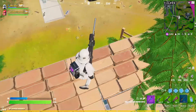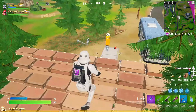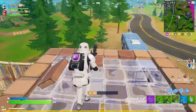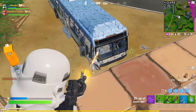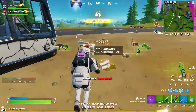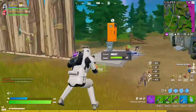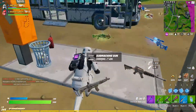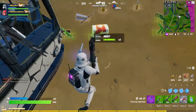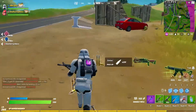I just gotta find them first. Looks like they're behind those trees. There they are — they've come out into the open. You're down. That's a Winterfest skin, isn't it? Double digits — 10 elims in a match. That's my first one in quite some time. Hope you guys enjoyed my two videos from yesterday: back-to-back victory royales. I don't think I'll ever do that one again. That was a fluke.